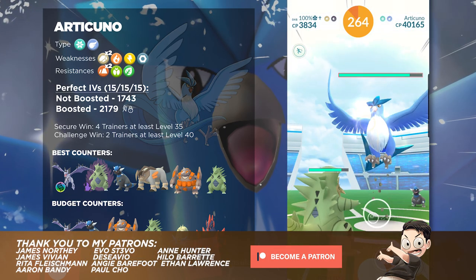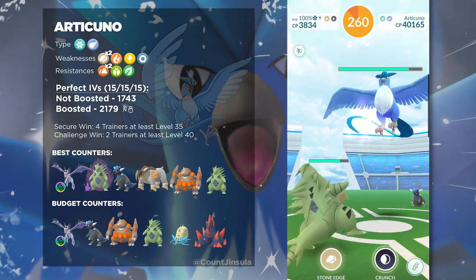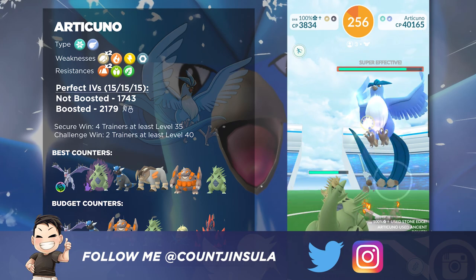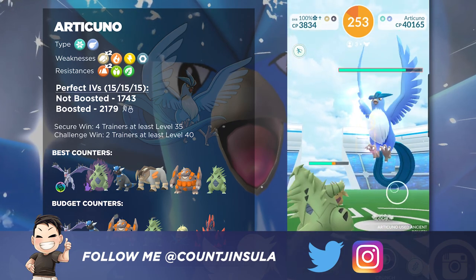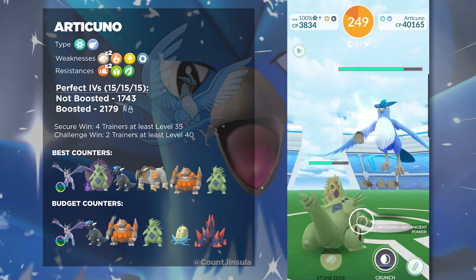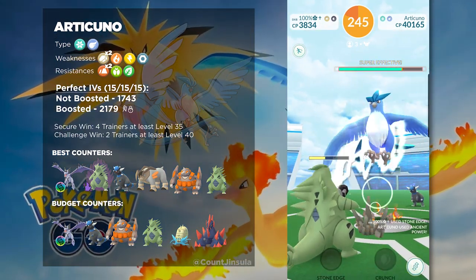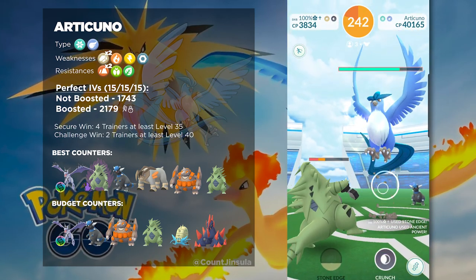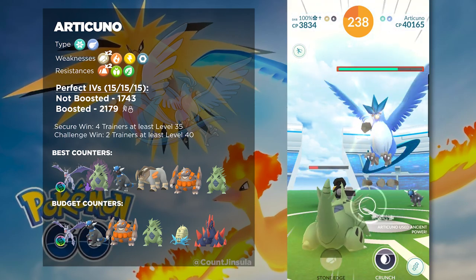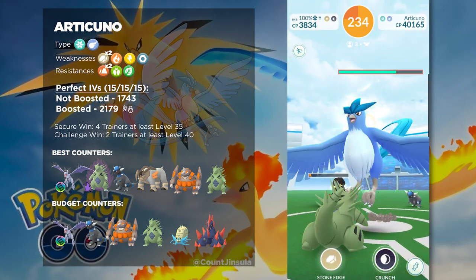Regarding what counters you should bring, you should obviously go with Rock-types. That is going to be the strongest against this Pokémon, and there's quite a variety of really good Rock-types that you could bring. First, let's go over the absolute best, and that is of course going to be Mega Aerodactyl. This is the most powerful Rock-type Pokémon currently available in the game, at least until Mega Tyranitar gets released. Bring a Mega Aerodactyl with Rock-type moves so that you could boost up not only your own damage, but the Rock-types that other players will bring.